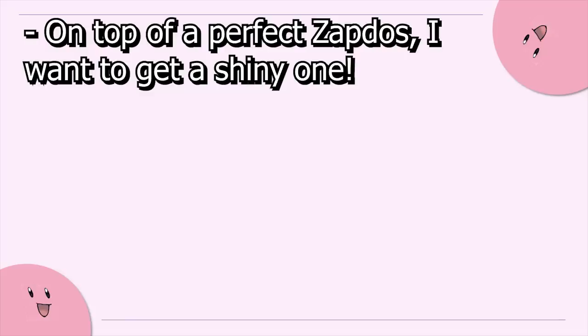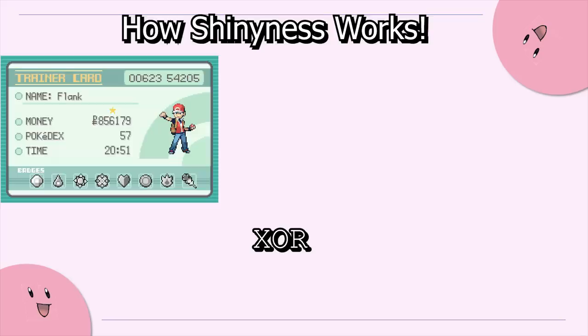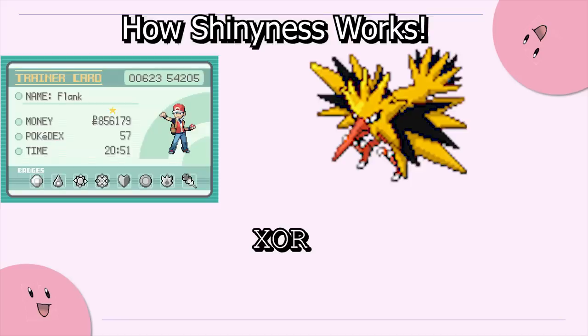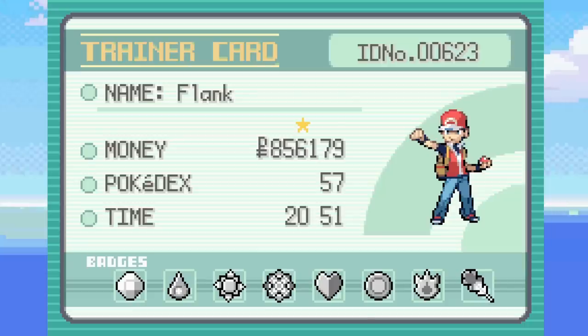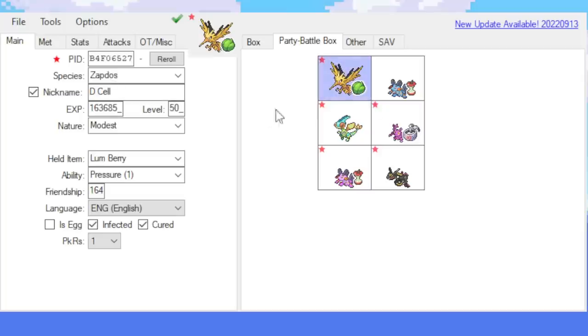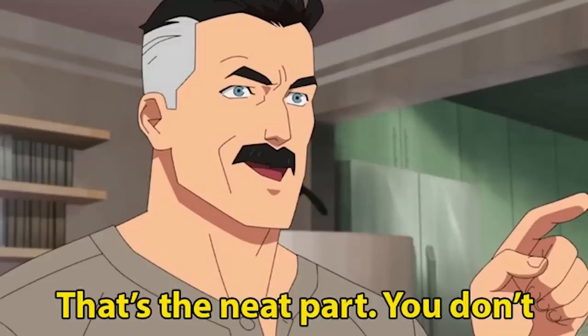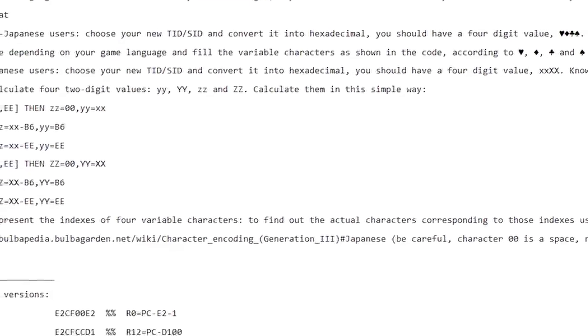On top of that, I figured it would be neat to get this Zapdos shiny as well. Shininess in these games is determined by exclusive OR-ing your trainer ID and secret ID against the Pokemon's PID. If the remainder is less than eight, it's a shiny. Your secret ID is a normally hidden five-digit value that is the second half of your trainer ID, and a Pokemon's PID is an eight-digit hex value that is also typically hidden. I'm going to use another set of box codes and Crobat's glitch move to change my secret ID so that the PID I want will be shiny.